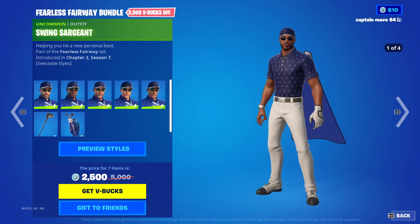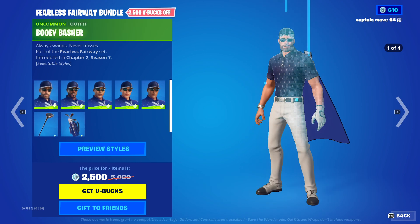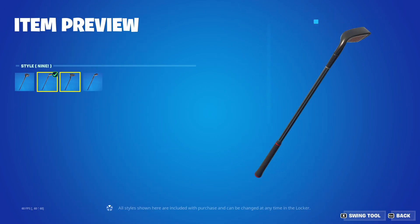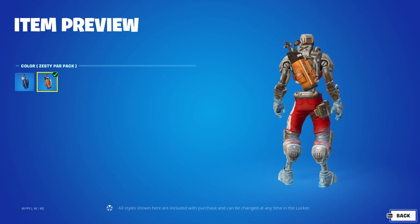Fearless Faraway — Boogie Bashers, Swing Sergeant, Eagle Forcer, Punt Pursuer, Car Champion, Dauntless Driver, in the Depart Pack. SS Orange, Hat On, Hat Off, Glasses Off, Glasses On. SS for the pickaxe — Nine, Plastic, and Sandy Slicer. SS for the Batwing — it's the default and Zesty. Very cool.